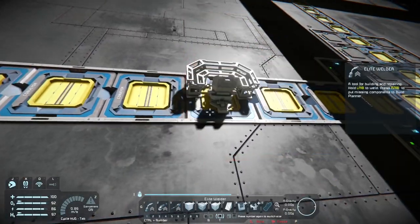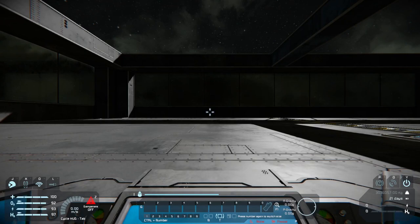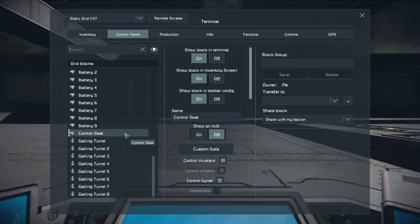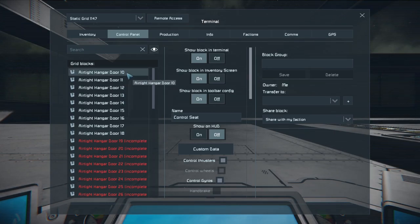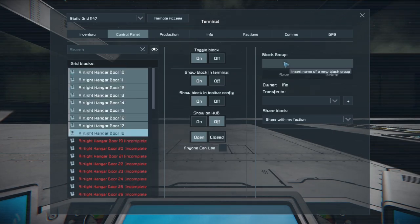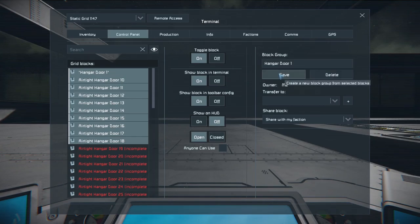Now if we build a little control station — this isn't going to be permanent, I'm just placing it so I can assign the hangar doors to their own grouping. I find it's much easier to only finish what you're currently looking at, then name it, then finish building the next one. You can set them all up, but it's much easier to grab and assign them when only certain ones are fully completed.